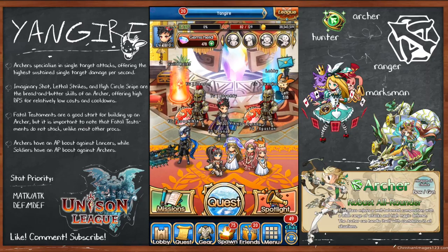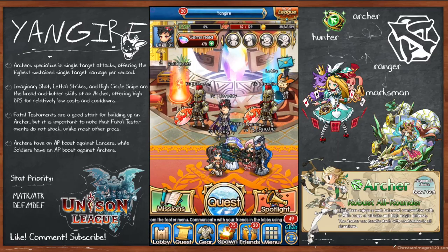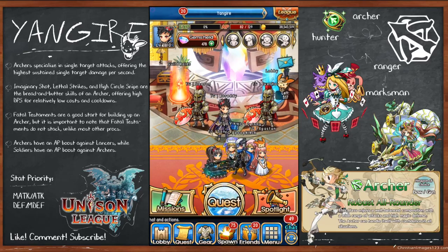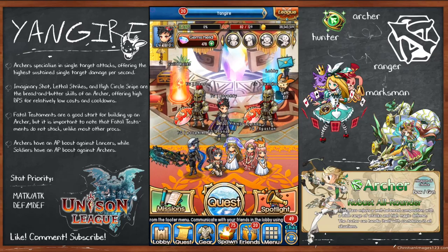For Guild Battle, are archers only useful for CB or can they be used in frontline? Archers can do frontline too, but once attack stats are very high, CB becomes the better role. Whether to use archers in frontline depends on whether your team has a strong frontline already — if you do, keep archers on CB; if not, frontline can work.